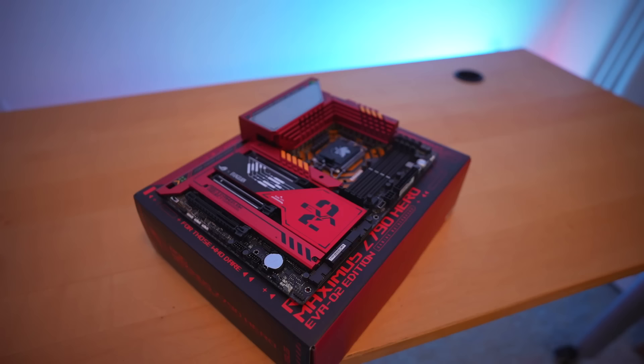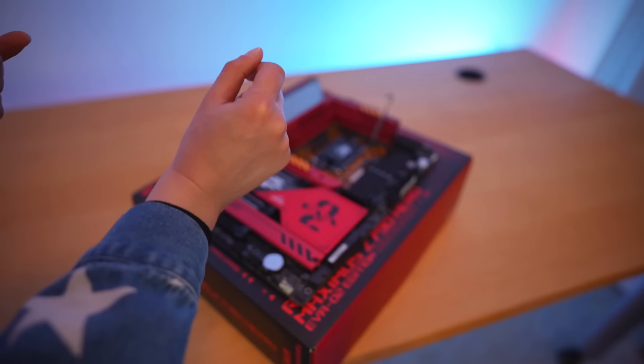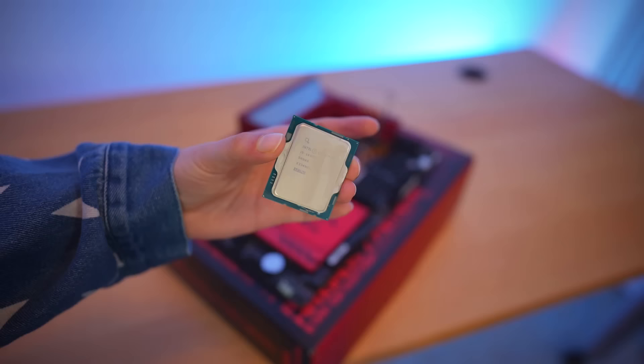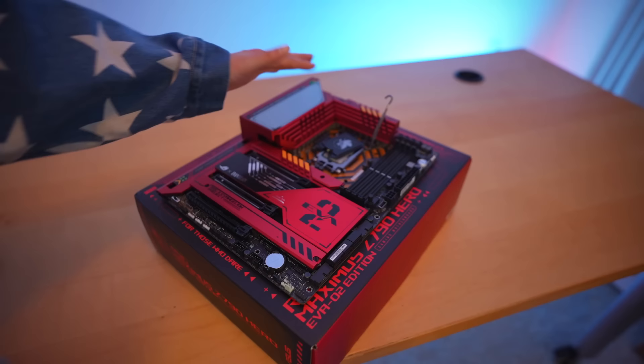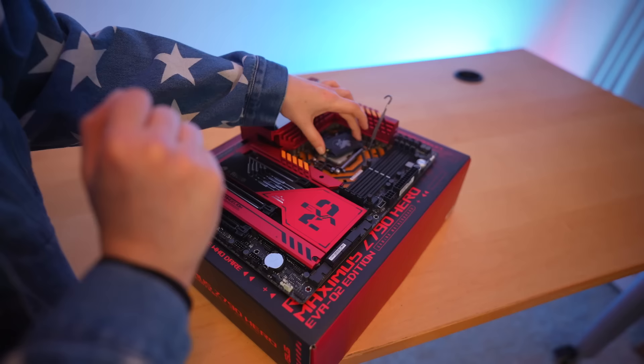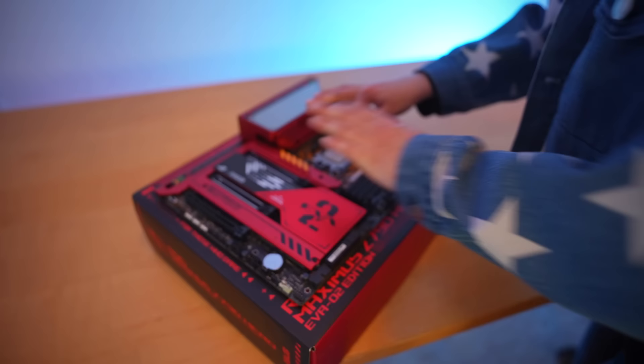We're gonna start with installing the CPU. You pick up this little lever, pull this back, line it up accordingly — don't mind the thermal paste that's on it, I've been putting this CPU to work — and put it into the socket. I've been told if you push down very slowly, the CPU cover might pop off. By the way, save these covers. We push it down like so, and there you go.